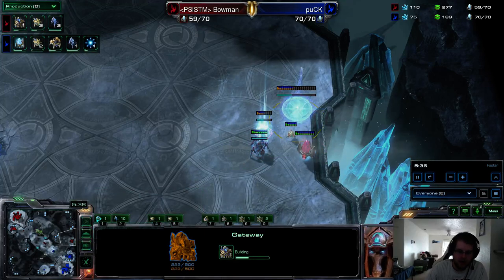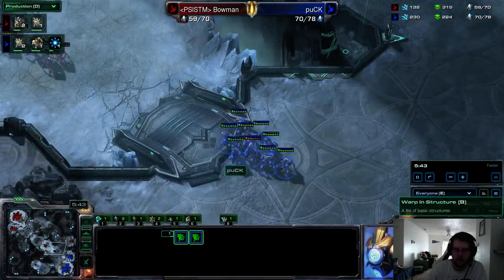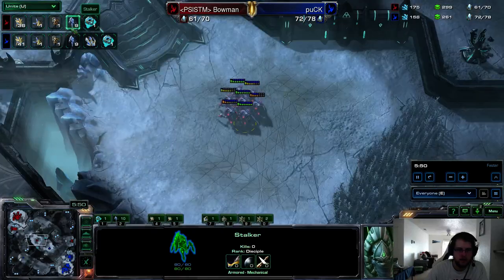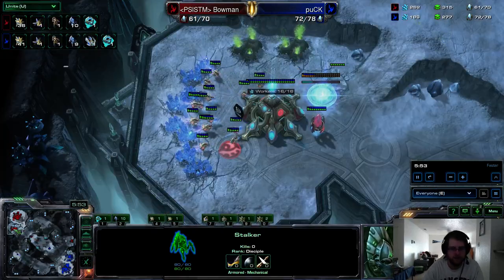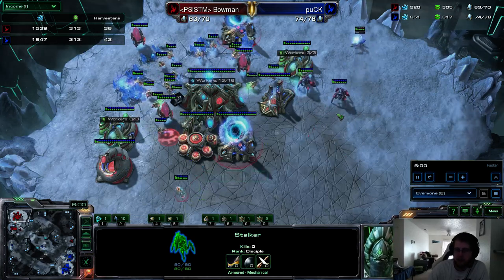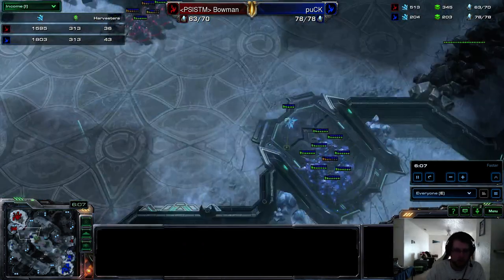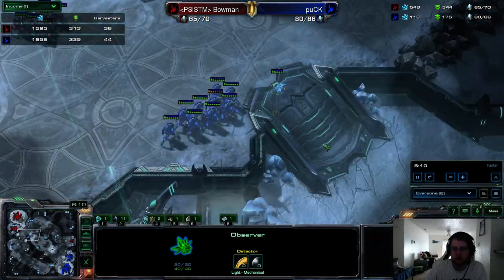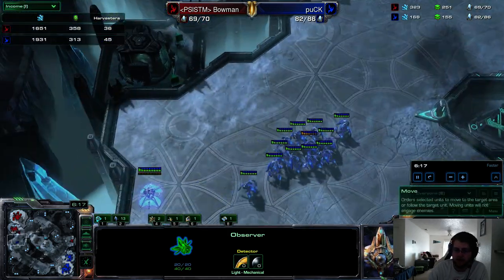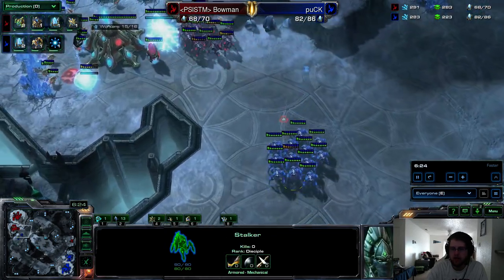I don't know why Bowman chose to proxy this gateway — maybe he wants Puck to scout him and think he's going to make a third. Looking at units, they're even on stalkers. Puck has two more gateways, has scouted more. He's pressed his observer into a great spot, preventing him from being ambushed from the high ground without knowing. Warp Prism here from Puck — it's one of his favorite units. I think that was going to the watchtower.